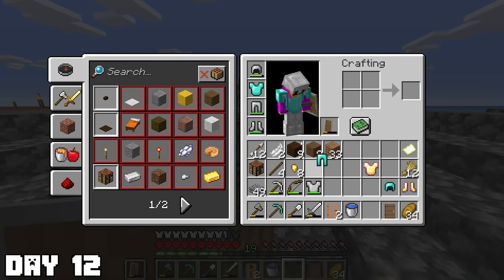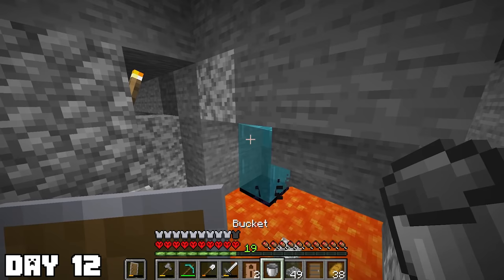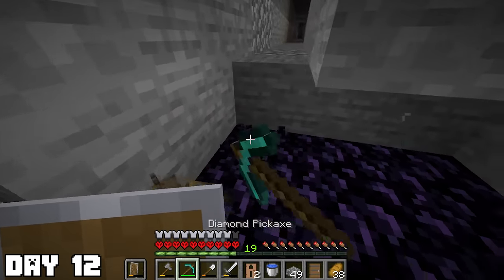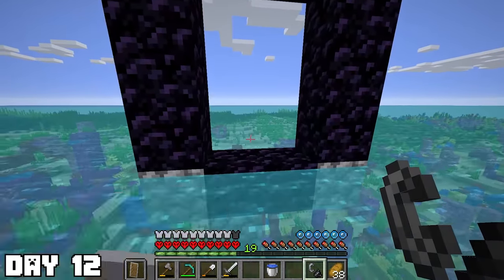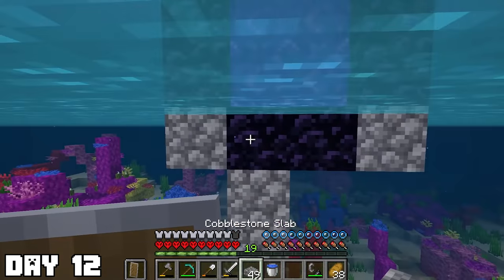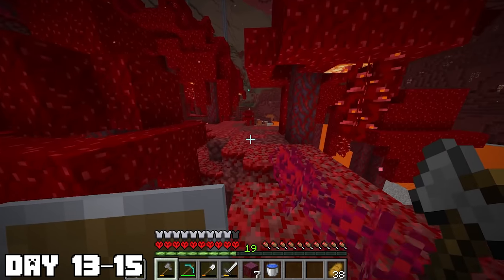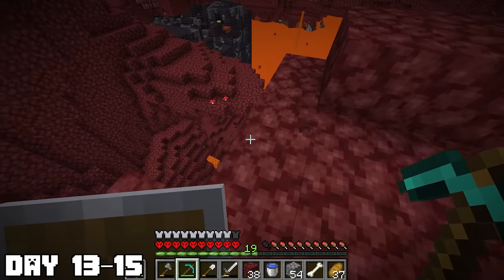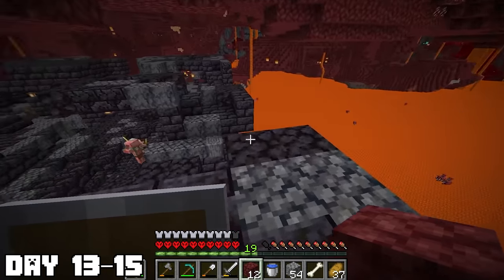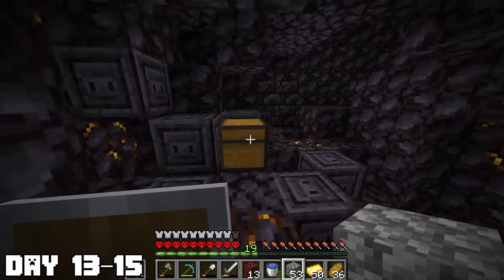Day twelve: I wanted to start building an official house, but wood was going to be an issue, so I figured I should go to the Nether and get some wood there. First I made armor with all the diamonds I got from mining, then made my way down to the mineshaft to get some obsidian for the portal. After punching obsidian for what felt like forever, I built our first portal. Days thirteen through fifteen: I spent in the Nether. The portal luckily spit us out in a crimson forest, which is great for wood later on. I basically spent the next two days wandering around the Nether trying to find anything useful. I managed to find a bastion not far from the portal — unfortunately it was the stables, the worst bastion.